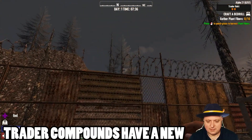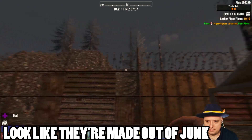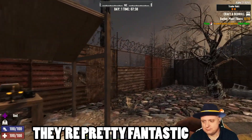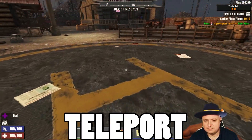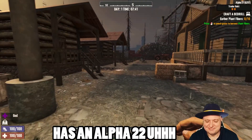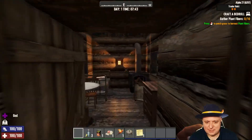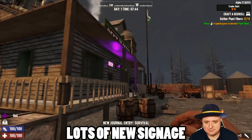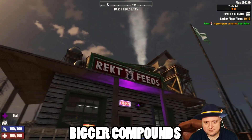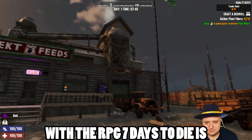So Trader Compounds have new models to surround it, they look like they're made out of junk, they're pretty fantastic. So they're bigger, as you can see there's a teleport — or I mean a helipad — that has an Alpha 22 kind of feature involved with it, we won't talk about too much tonight. But lots of new signage, bigger compounds, it feels more aligned with the RPG that 7 Days to Die is.